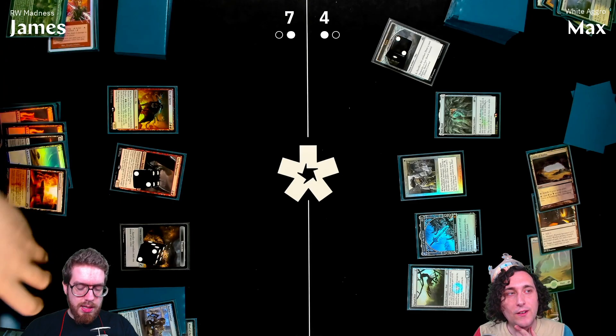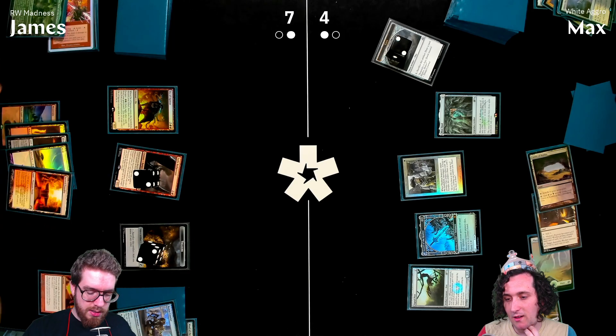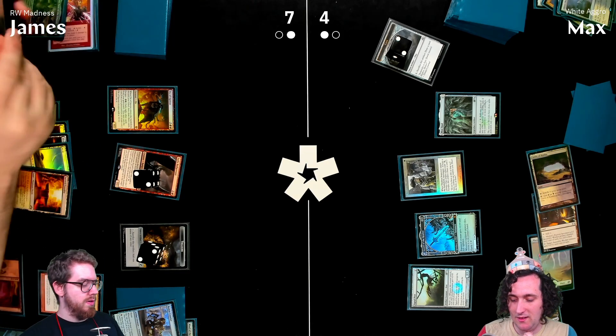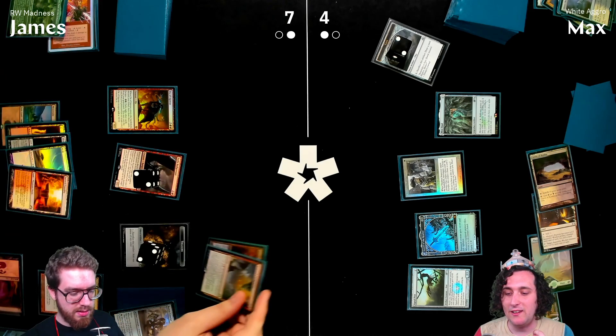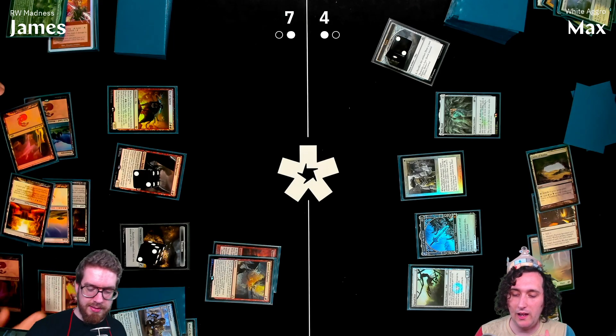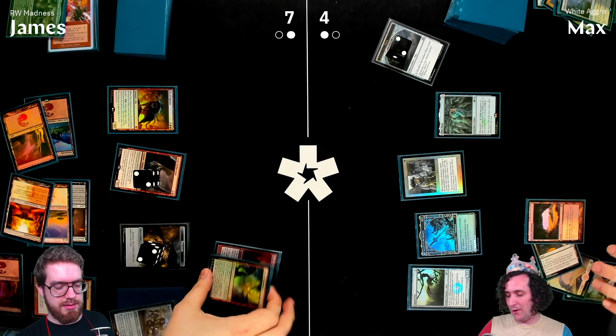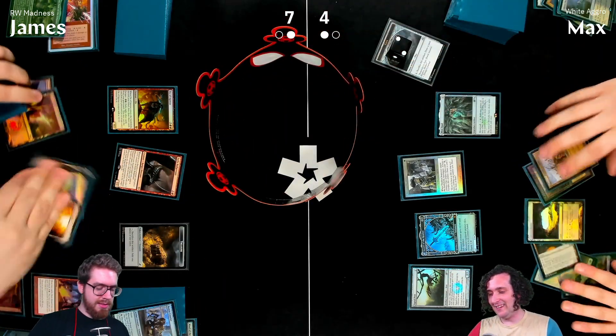James casts Faithless Looting with Squee on the battlefield — Squee fights creatures when discarded. James discards Squee into madness; Max confirms James is definitely dead. The crown is reclaimed by James after a valiant fight from Max mulled to five.